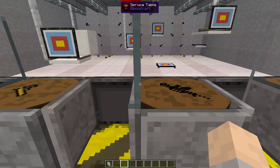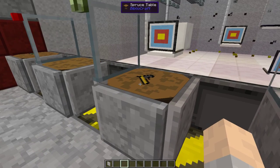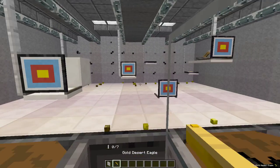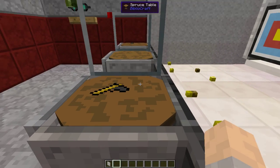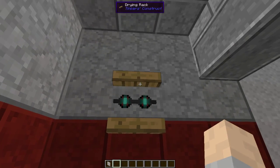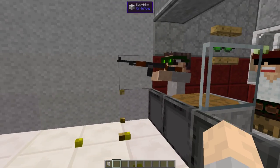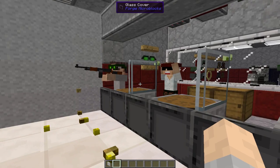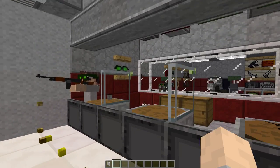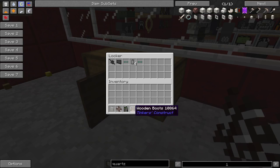Over here I used the Bibliocraft spruce desk table so you could actually put your guns down — they have a function to them, which is pretty cool. I hung some goggles that people might use when they're shooting. There's a cool effect here — it looks like some of the bullets are spraying out of the gun, so I put some in the air. I put in some lockers back here in case we want to put any of our stuff away.